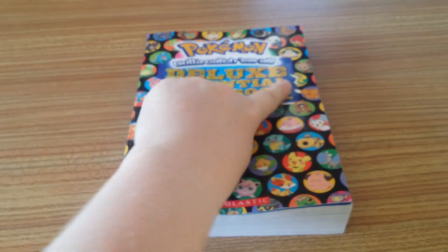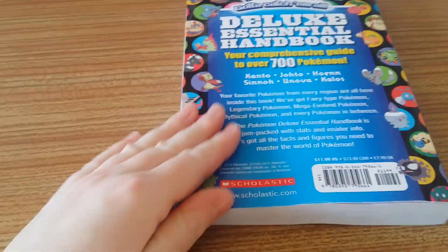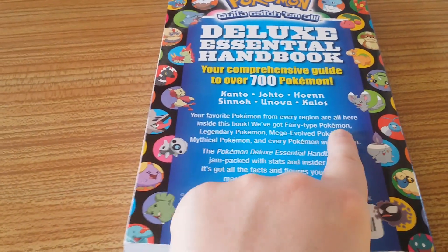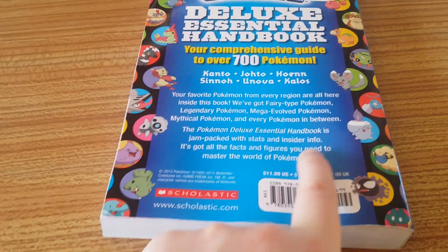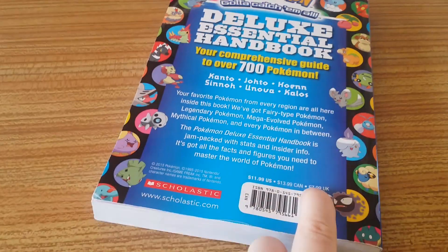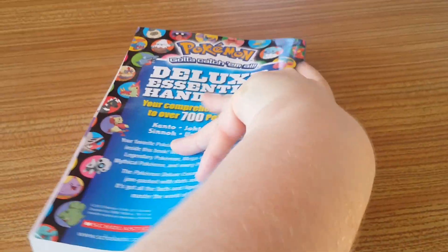We've got some glitter on the Deluxe Essential Handbook, which is new. And I'm loving the little Pokemon through the circle window thing they've got going on. Here's the back: 'Your favourite Pokemon from every region are all here inside this book.' We've got fairy-type Pokemon, legendary Pokemon, mega-evolved Pokemon, mythical Pokemon, and every Pokemon in between. It is £7.99 in the UK and it's made by Scholastic — it's a 2015 Pokemon trademark book.